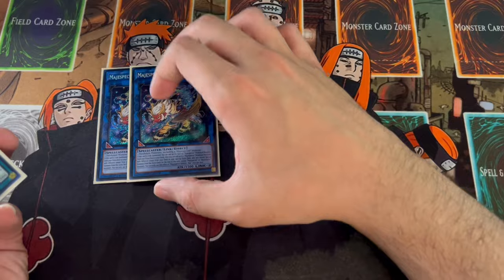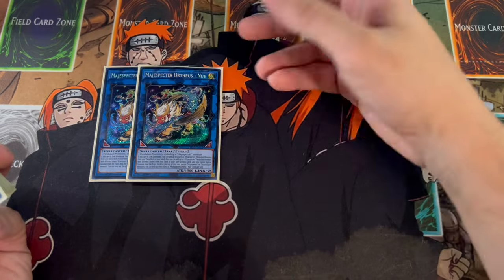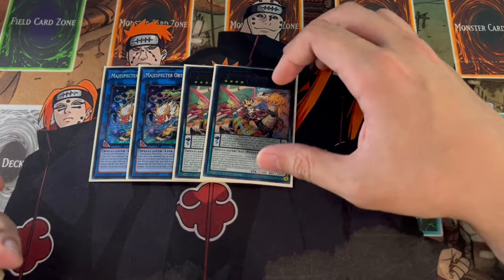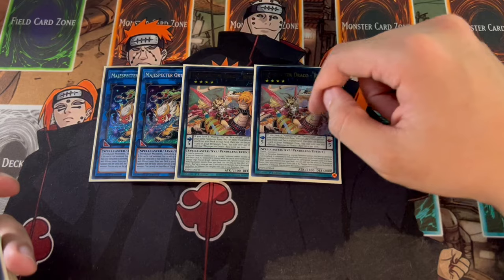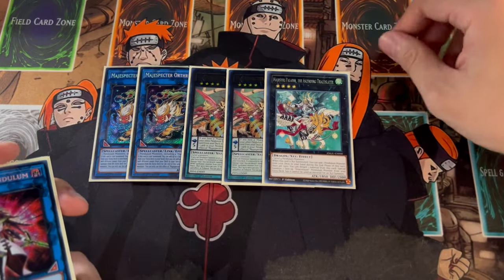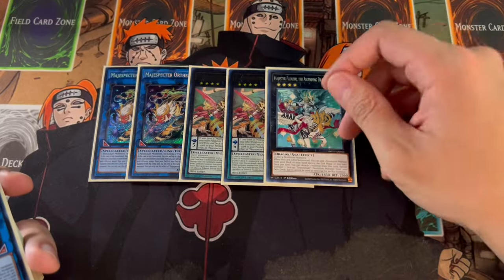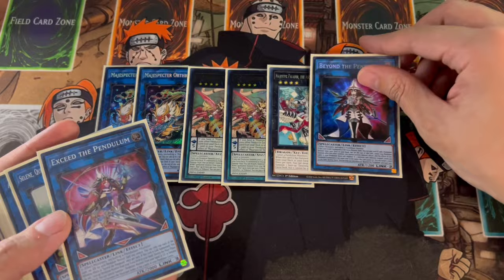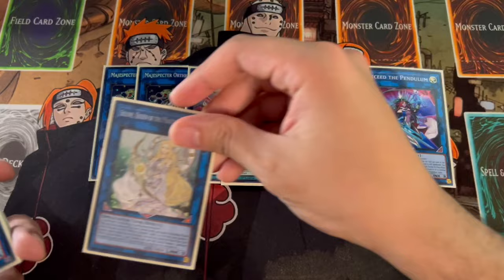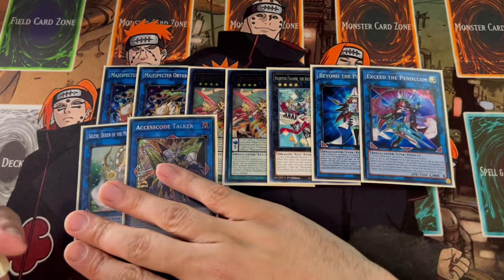For the extra deck we're on 2 of the brand new Orthros Nui — absolutely insane, only 2 because by the time you're making the second one you can OTK anyway. Same with Rui — you can sometimes end on 2 of these but 2 is all you need. We're playing 1 Magister Paladin, which is good because you're running the Draco Slayer engine. Then Beyond the Pendulum and Exceed the Pendulum as really good utility cards for Pendulum. Selene is there because all your monsters are spellcasters — she helps you get into Access Code, which helps you OTK. That's another OTK option, which is really nice.